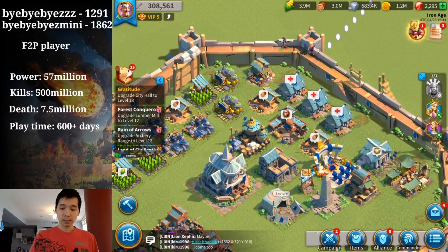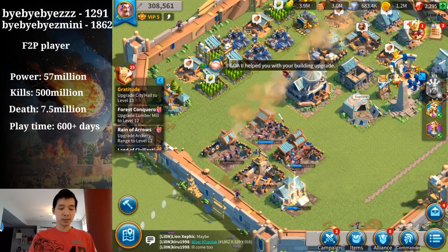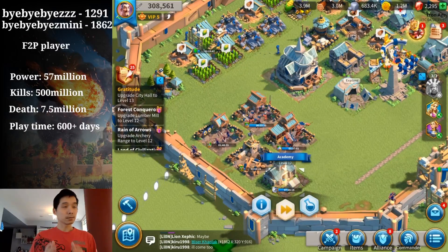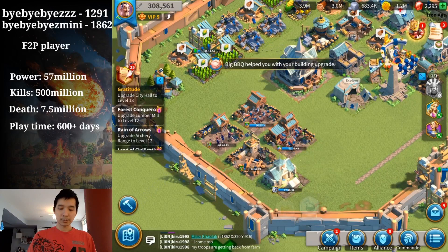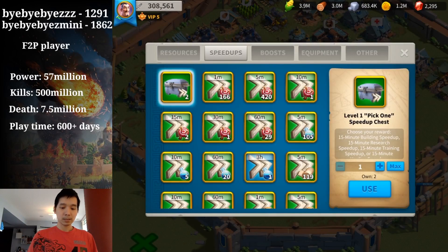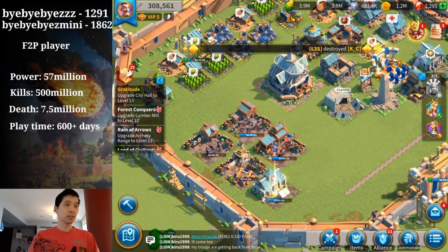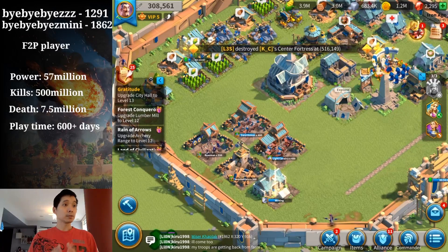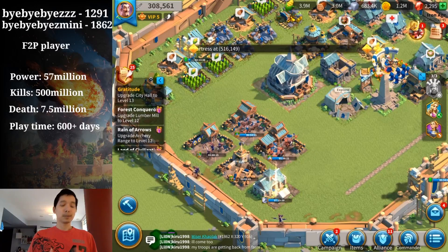So don't waste speed-ups on upgrading other buildings — just let them finish on their own. But when you're upgrading any of these five buildings — archery range, barracks, stable, siege workshop, or Academy — you need speed-ups to finish them right away. Always make sure you save enough speed-ups and check that you have enough universal or building speed-ups before you start upgrading any of these five buildings. That's my tip for today — thanks for watching!